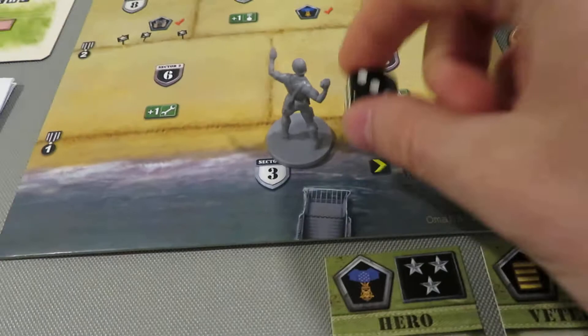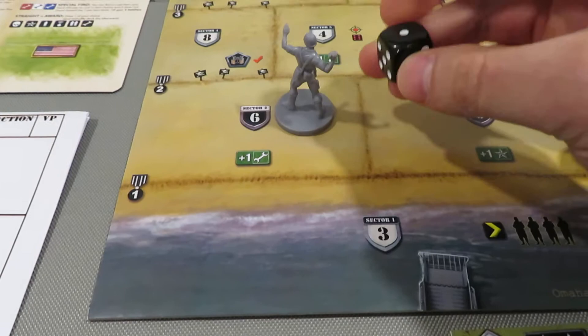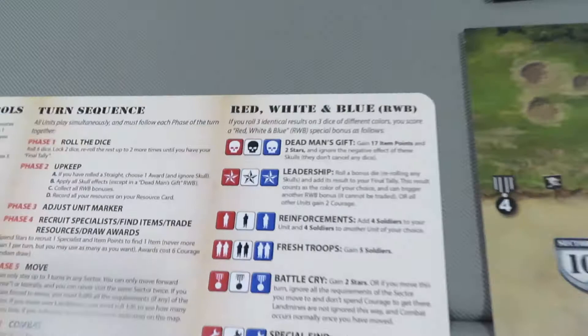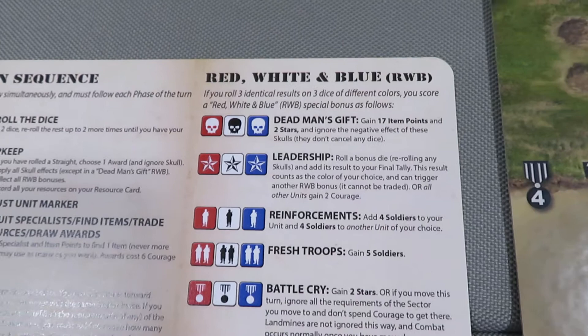We have to move now because we've stayed here for three rounds. Let's go on the tools side and head here - we can only be here for one round. We're heading there and we take the damage: we lose six men. Ouch. Okay, we've got one round. We only have five right now. Two cocked dice so I re-roll those. We got a one and a four. Here's a question: what happens if I go for ones on purpose? Ones give you a dead man's gift - gain 17 item points and two stars, and ignore the negative effect of skulls.